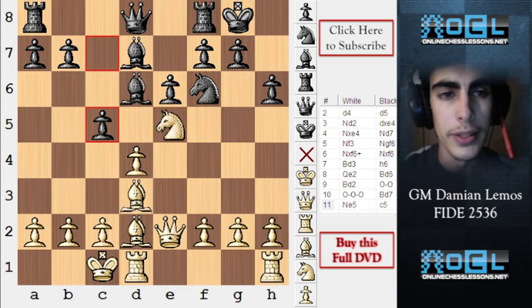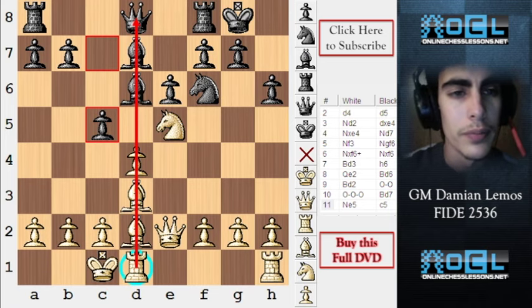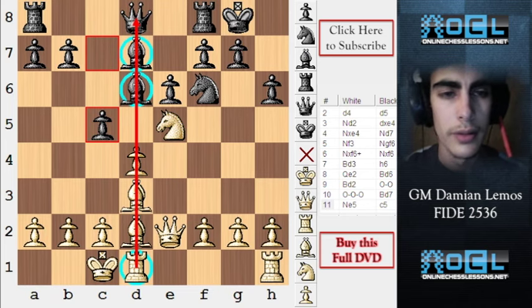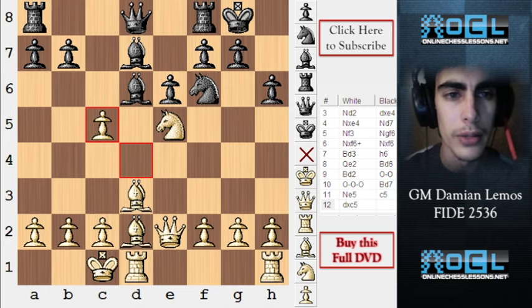This is the other mistake black makes in this game — maybe it's a little too late to play c5 in this position. We have a rook on d1, he's got the queen on d8, and there are a lot of pieces and targets in between. It's going to be quite clear that if we just open the d-file, we should have something. In this game, black took on e5, just realizing his mistake.